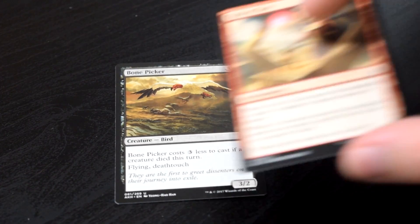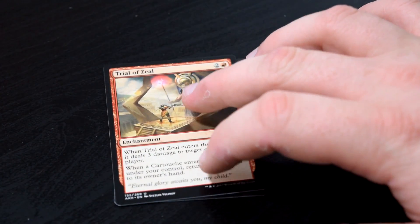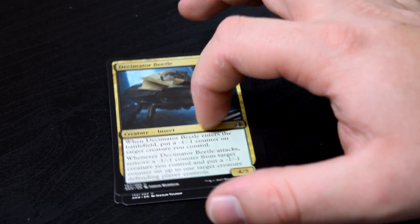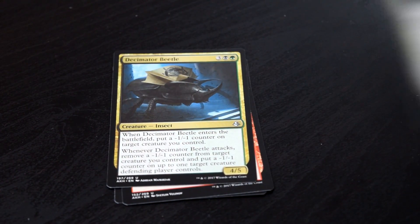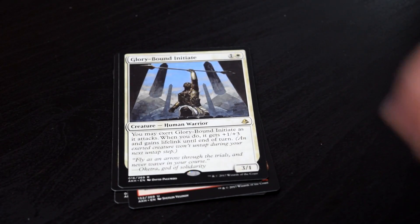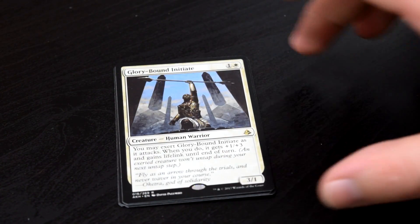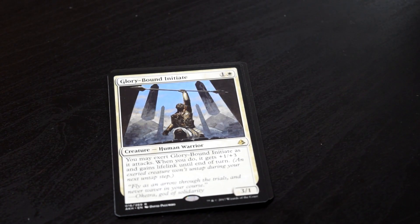Bone Picker, Trial of Zeal — which we just got the god for — and Decimator Beetle, and our rare is Glory Bound Initiate. Glory Bound Initiate is a very aggro-y card, and I love it in draft and limited play. One of my top picks whenever I see it easily. Just a card that can wreck your opponent real quick, and I love it to death.